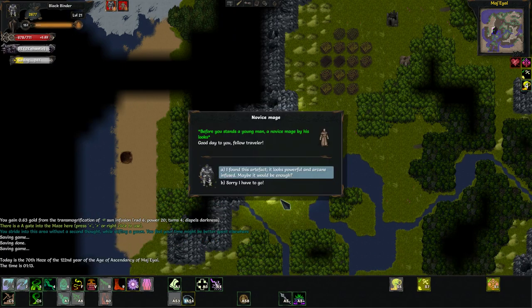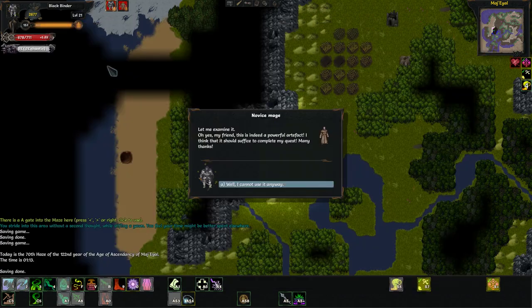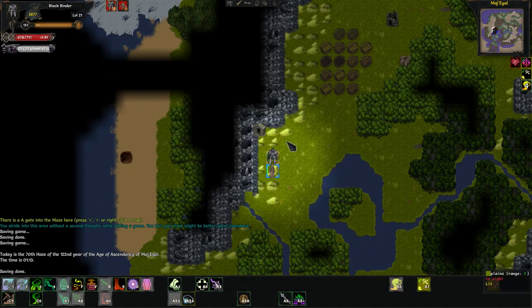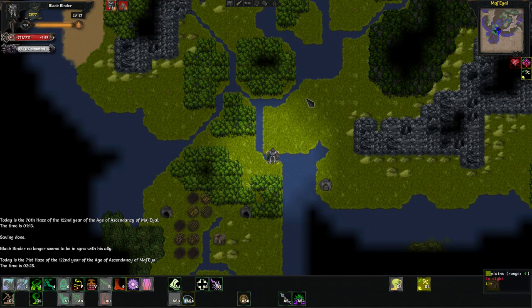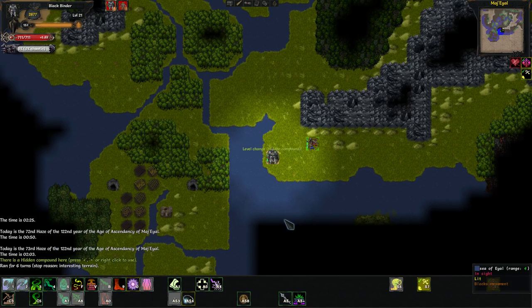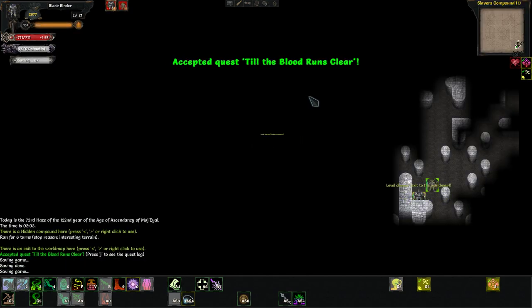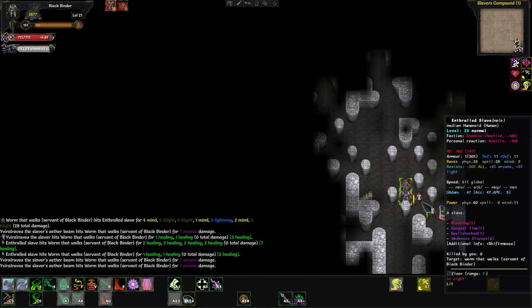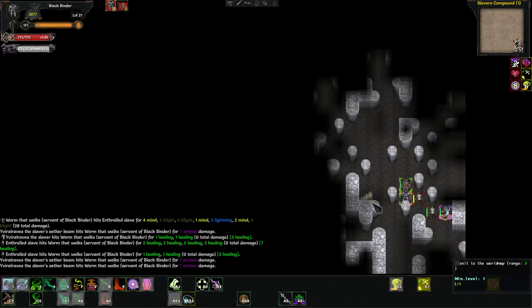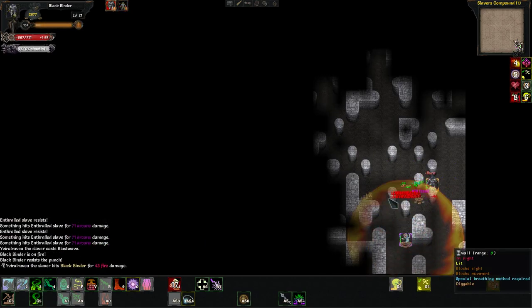Do we have a magic item yet? Let's go to the hidden compound after the maze. This place can be very difficult — the reason why is every monster in here that you want to kill are casters, and they have two little enthralled slaves who are brawlers and will grapple you if you get too close.